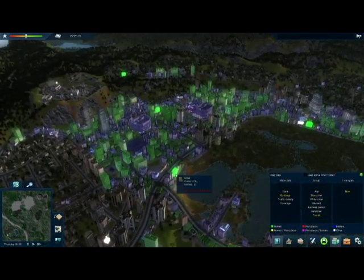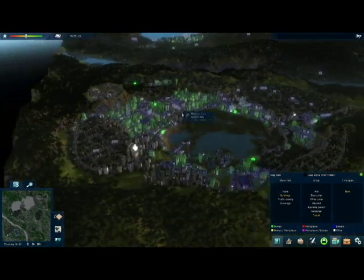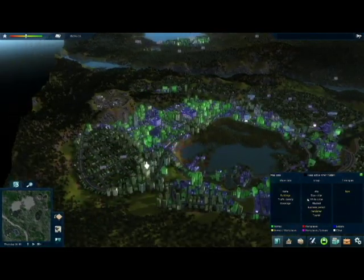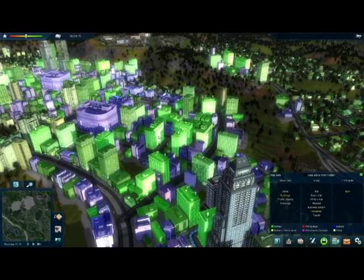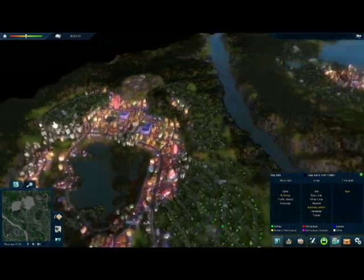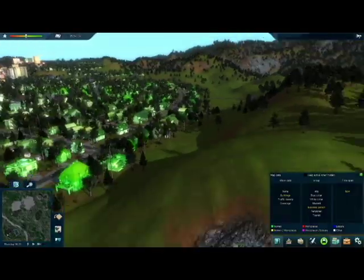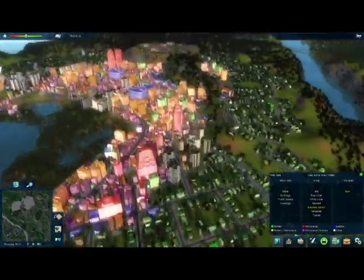Tourists - you've got a hotel, they're all going to be staying in hotels. Not many pensioners - you can see how they're sort of dotted about in the apartment buildings in the city center there. Business people are going to be having the more detached, larger houses on the outskirts of the city.